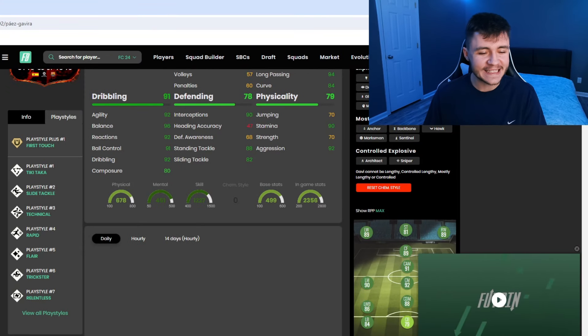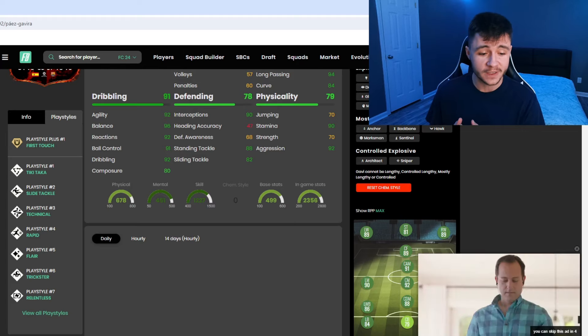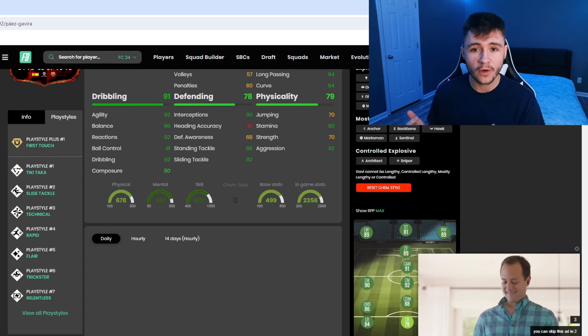Over on Futbin, Gavi has eight different play styles: first touch, plus Tiki Taka, slide tackle, technical, rapid, flare, trickster, and relentless. A lot of his play styles revolve around his dribbling.